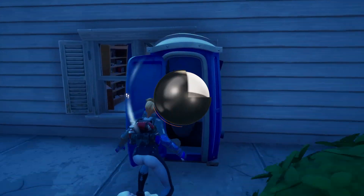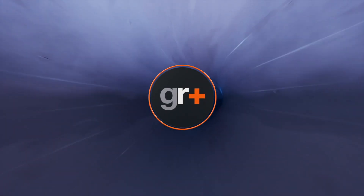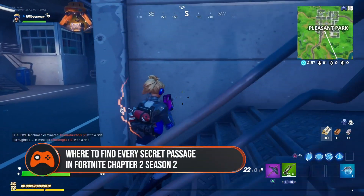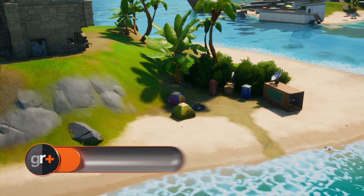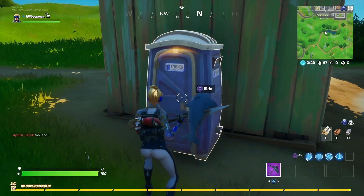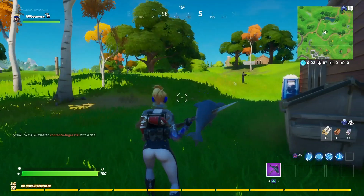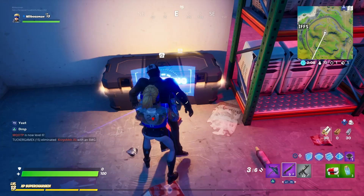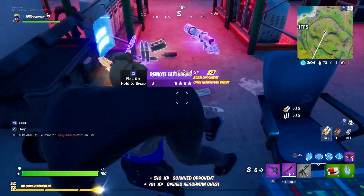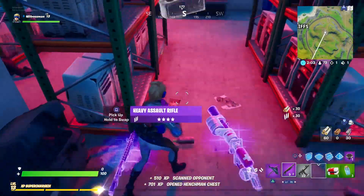We're into the second week of Fortnite Chapter 2 Season 2 challenges, and this week we're looking for secret passages. These aren't the kind you'll find hidden in walls though. Nope, you're actually looking for portaloos or dumpsters scattered around the map which will magically whisk you to a new location. You may have found some already, and you'll only need to use three in different matches to complete the challenge, but here's where to find every secret passage in Fortnite Season 2.